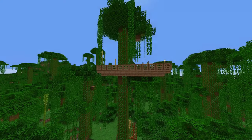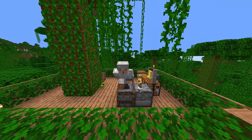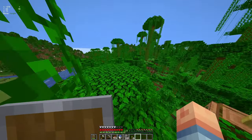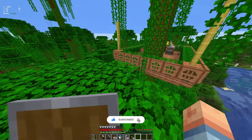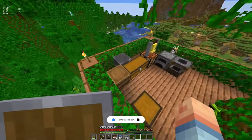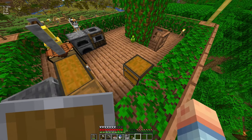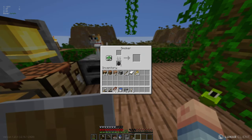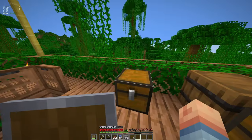Welcome back to Minecraft Hardcore episode three - here we are on our little tree house. If you haven't seen last episode, go check it out, there'll be a link to the playlist down below. Today I finally want to get some work done on the house. Last episode I went on a big mining trip, which wasn't really my intention, and I also ended up finding a bunch of villages - like four villages in a row - so I didn't have much time to do any work on the house itself.